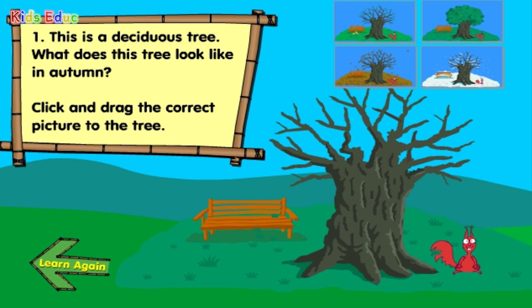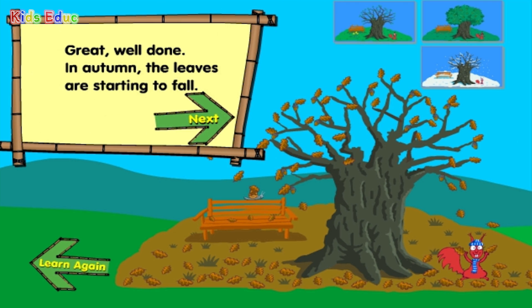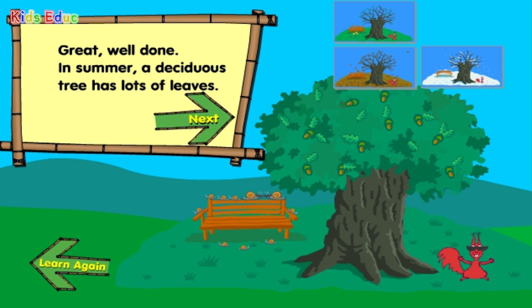What does this deciduous tree look like in Autumn? Great! Well done! In Autumn the leaves are starting to fall. What does this deciduous tree look like in Summer? Great! Well done! In Summer, a deciduous tree has lots of leaves.